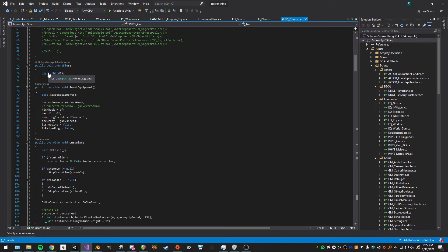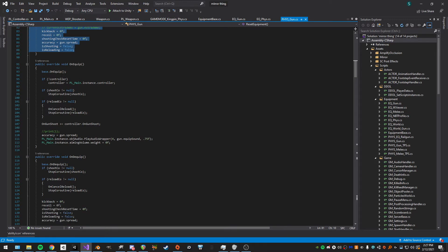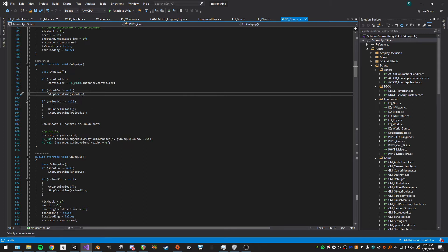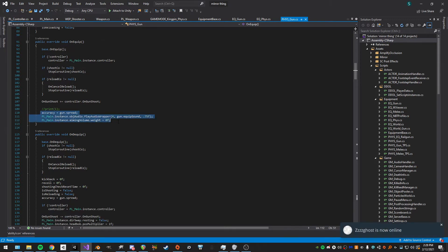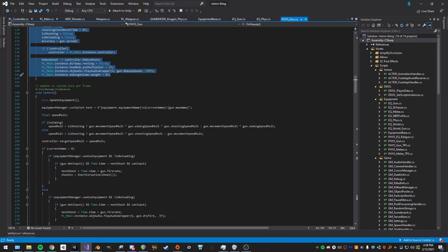On initialize we set the FOV and the custom kickback parent. On enable we call the base class OnEnable. When we set equipment we reset everything to default, stop any active color routines for shooting or reloading so they don't keep going if we switch weapons, and reset the spread, audio wrapper, and so on. Same on dequip.